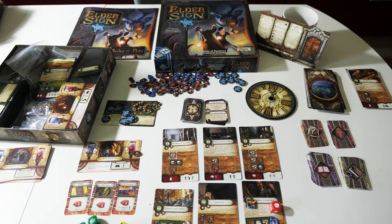Hey everybody! Today I'm going to tell you about a new game for my collection. I played this game today for the first time. This is Elder Sign — a card game and a dice game that was released by Fantasy Flight Games many years ago, more than 10 years ago. This is a very old game.